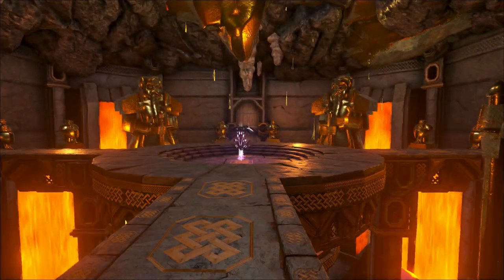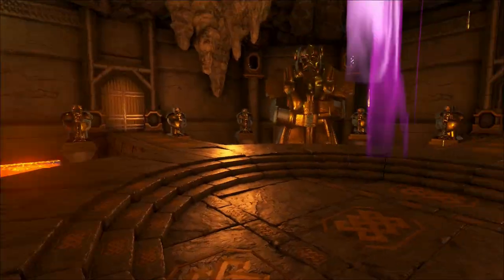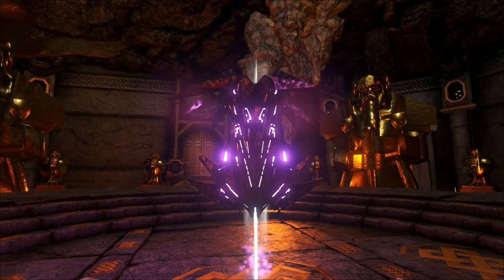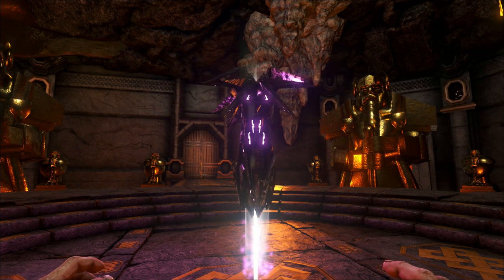It brings us into this big room with the dwarf-like golden statues. And here we are with the Artifact of the Cunning. So, that's pretty much it. There are some things you will need to fight. But other than that, really not that complicated. I do hope that this video is helpful.